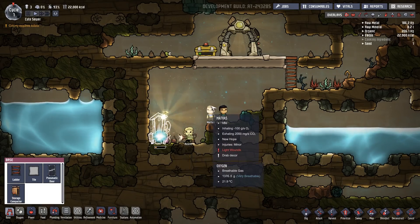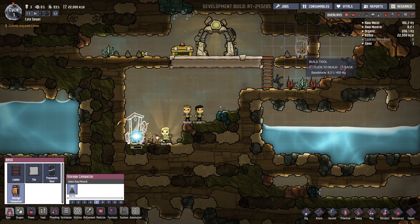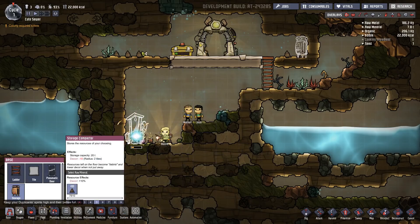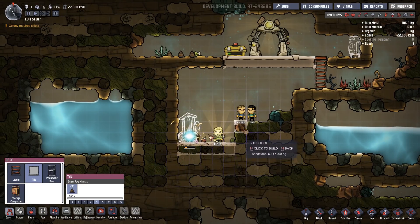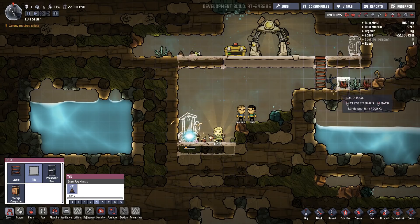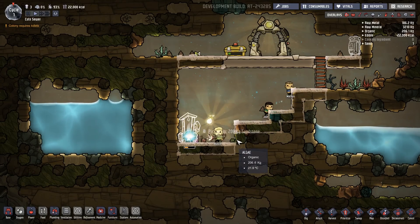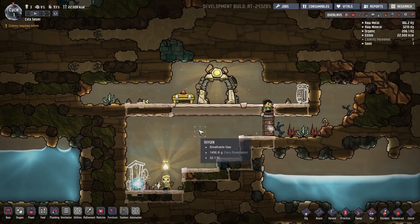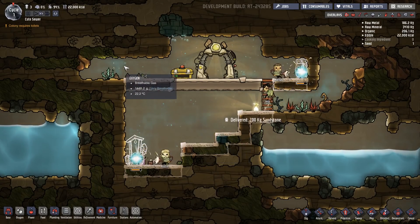Now, once we have a toilet, you guys might as well be doing something in the meantime. Another thing we're gonna need is definitely a storage compactor — we'll toss that right up here, made out of sandstone, which is perfect. We probably want to tile all of the ground we regularly walk on. We have 5,000 sandstone, so this gives a decor bonus. Physical and mental health are important things in this game. Usually keeping colonists alive isn't that much of a problem, but once they start to lose their minds, things become much more complicated.